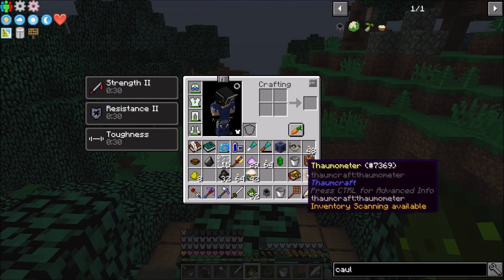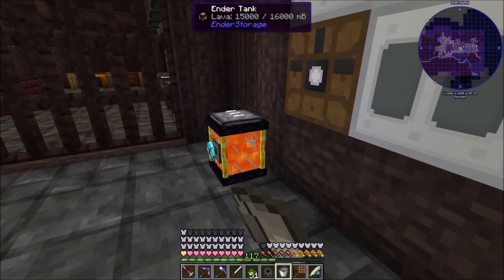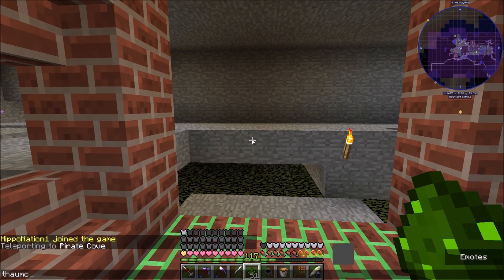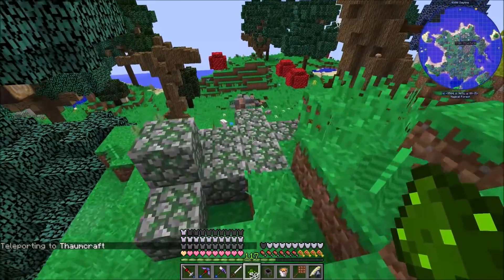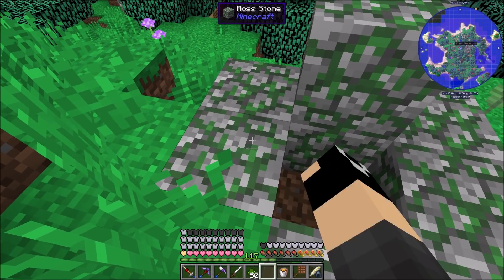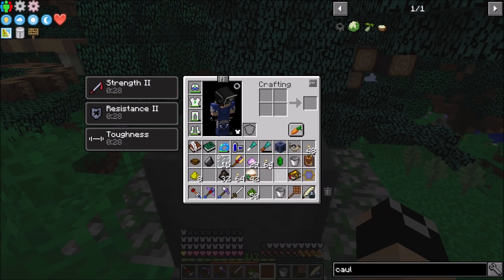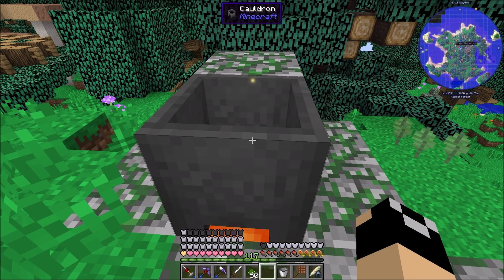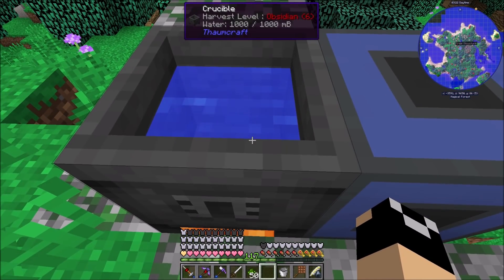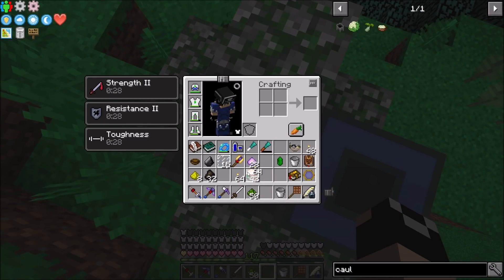I could just go underground and get some lava. I probably shouldn't set this up in the tree if I'm going to use lava - I'll change it over to Nitor. I'll probably just make some Nitor and then change it over. Let's pop back over and set it up right here. Put that down, toss down our cauldron, hit it with some Salus Mundus, and the infinite water source fills up our crucible.